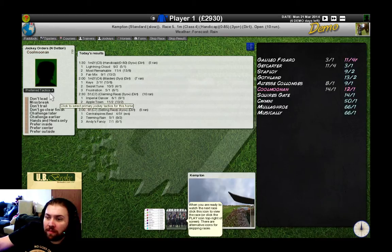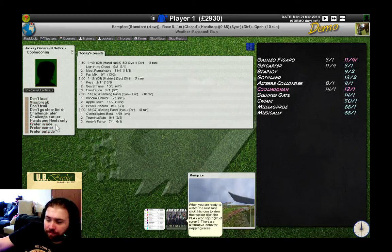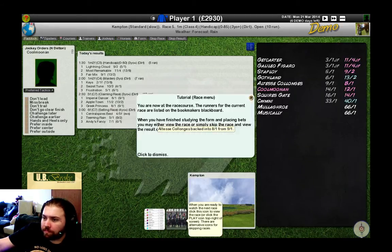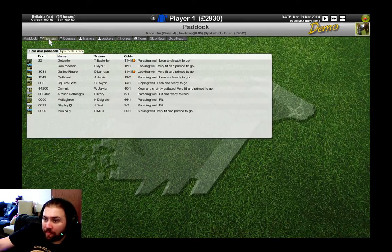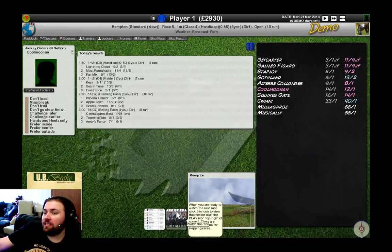There's now the ability to talk to the jockey and set preferred tactics — a variety of different things, whether you think the horse will be best running at an even pace, racing handy, forcing a pace, and then individual instructions about when to challenge. We're going to be in the all blue silks and we're at 12 to 1. We'll click on the icon down here and watch the race. This will be my first time watching the new 3D engine — that's a new innovation for this year's Starters Orders 6.